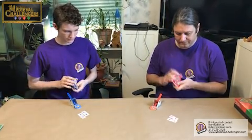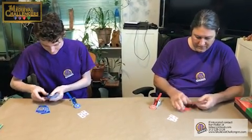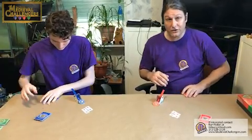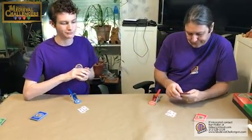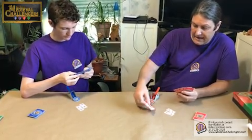First thing: every player takes their 30 unit cards and shuffles them up, then deals themselves 10 cards. The tallest person goes first — they're the initiator, usually me. So I'm going to start out with my Immortals for 80 points.